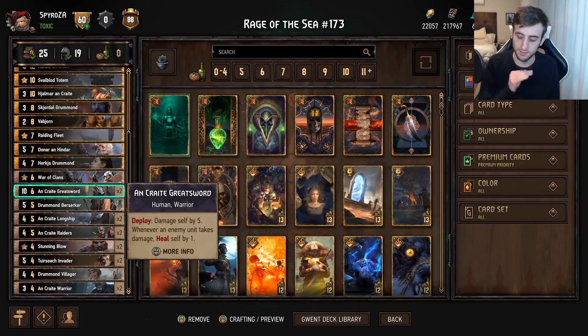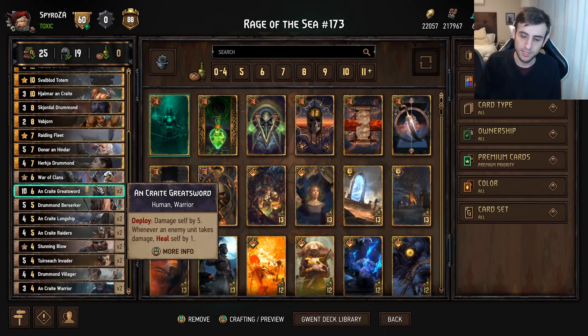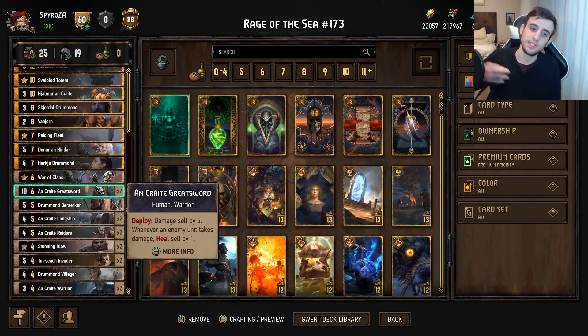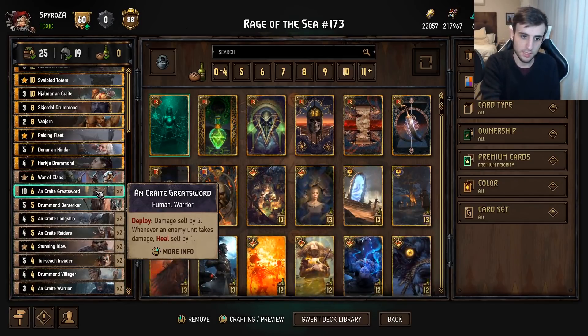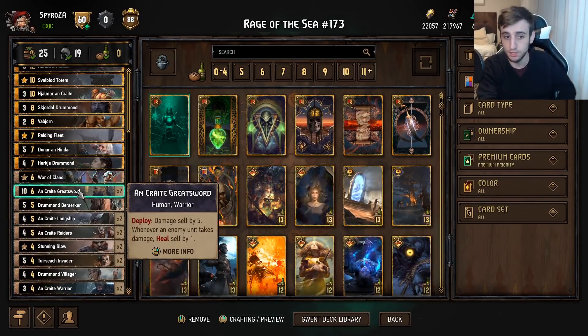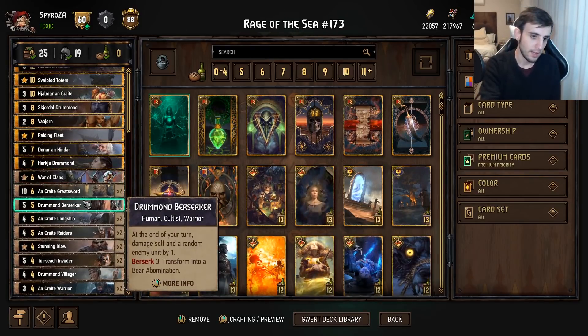Whenever an enemy unit takes damage, the Great Sword heals itself by one. It caps out at 10 — once it reaches 10 strength it stops healing further. So that is basically how it works now. You can no longer get a massive 20-point Great Sword, but it has a higher floor — coming down as five instead of the old four — with a lower ceiling.